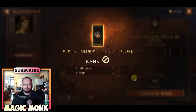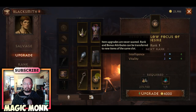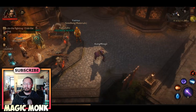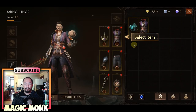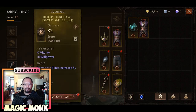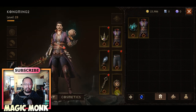I'm going to upgrade this one and show you what happens. This is now upgraded to rank one. Here is a very important message: item upgrades are never wasted — rank and bonus attributes can be transferred to new items. This is the item I just upgraded to rank one; you can see the number one on it.